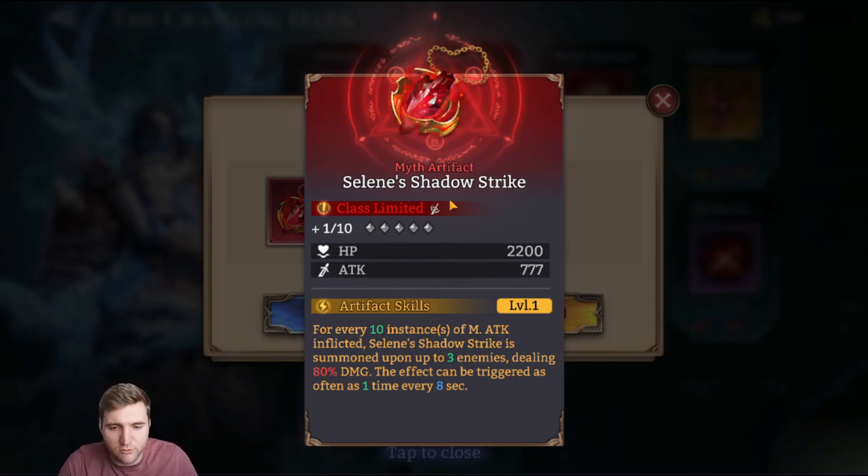Selene's Shadow Strike is class-limited to only be useful for fighters. For every 10 instances of magic attack inflicted, it's summoned upon up to 3 enemies, dealing 80% damage once every 8 seconds. Definitely buy this if you can, because it's limited — you can't pull these in normal fusion. They'll probably change it at some point, but as of right now, the only way to get it is this.